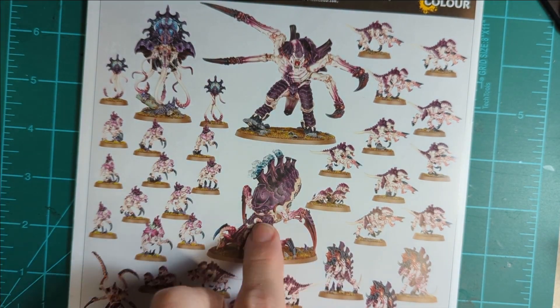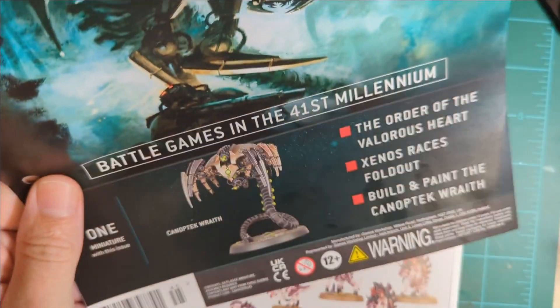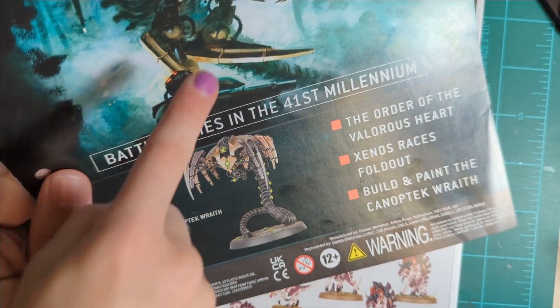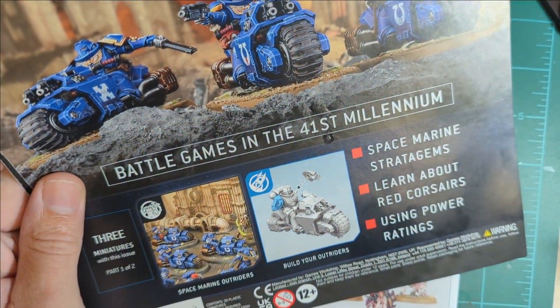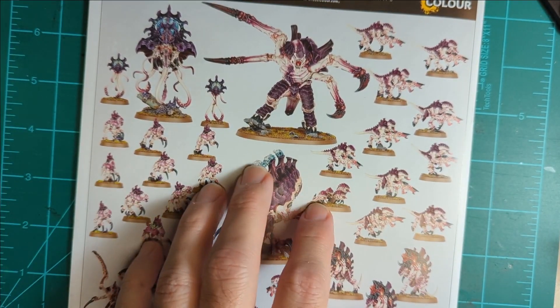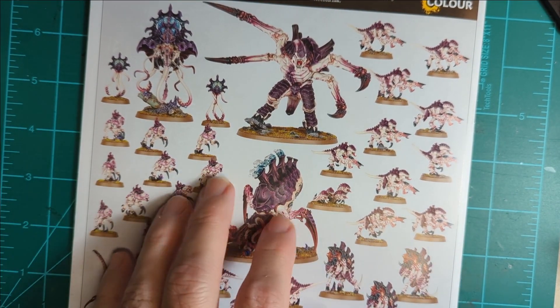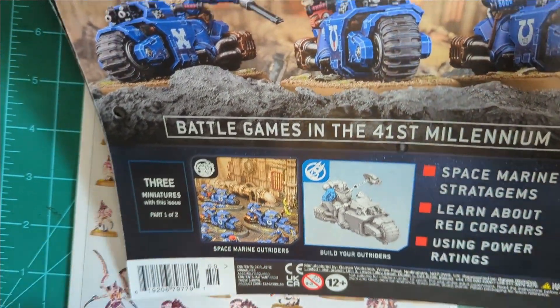So - one of the big Tyranid guys, head back to the Necrons, or do a Marine. I was thinking of doing the Marine from Leviathan, but there's really just a librarian or something. I'd like to get a biker put together.